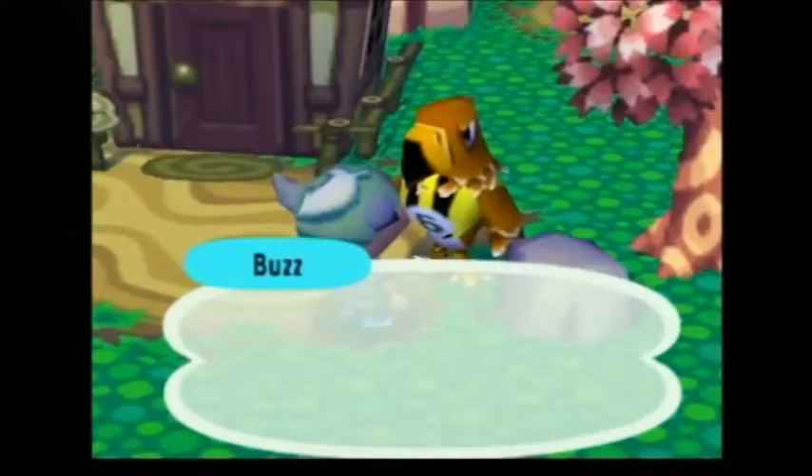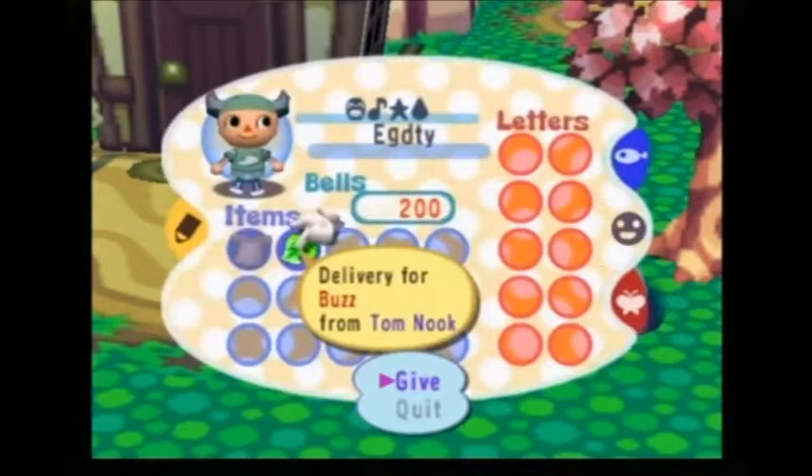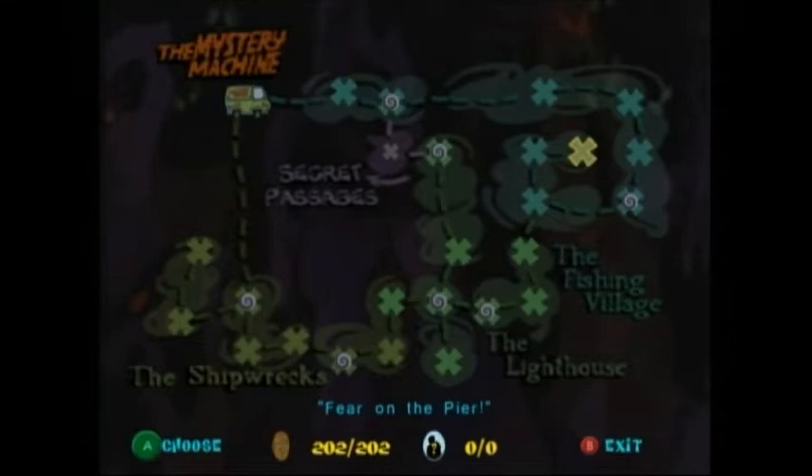Birds are really interesting animals and there are so many different species. But the question is, which bird is the ultimate legend? And the answer is the pelican. This rare bird can be found in Shock on the Dock Parts 1 and 2, and in the Pier Part 3. When the pelican comes close, jump and grab onto its legs and it will give you a lift so you can grab all the goodies along the way. The pelican even gives Shaggy a ride in Shock on the Dock Part 2.